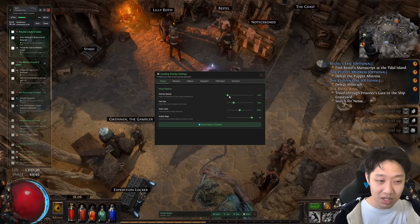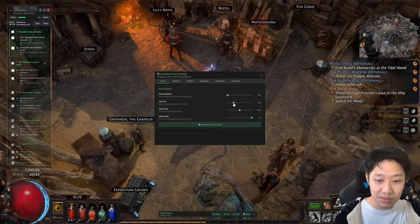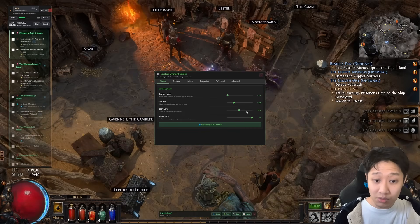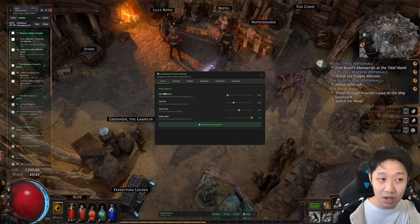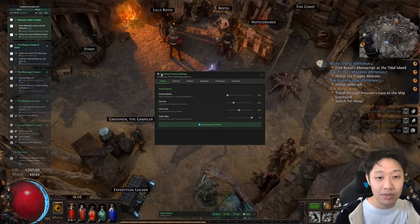You can change things like the opacity of the overlay, the font size if you think it's a little bit too small, the zoom level, things like that. It's really nice for just overall clearing the campaign. But honestly, this isn't the feature I think is the coolest thing about this overlay.